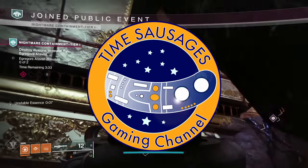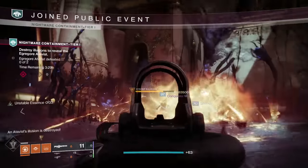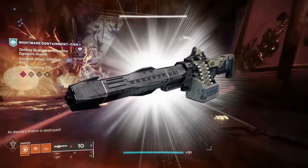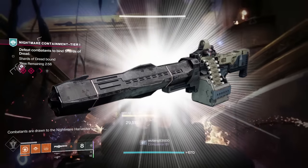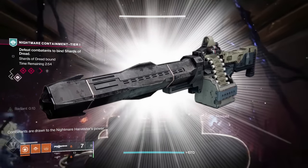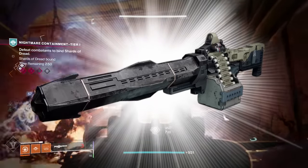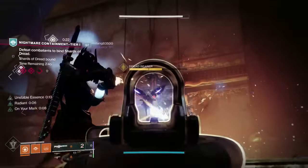Hello, my marvellous sausages. I really recommend that you get the Xenophage Exotic Machine Gun. It's absolutely devastating. You've been one-shotting gits in Gambit, no problem at all — Invaders. It's an amazing boss melter. It's Solar, which is fantastic for this season as well. And the machine guns have had a buff, and this Xenophage in particular has been returned to its pre-nerf state.